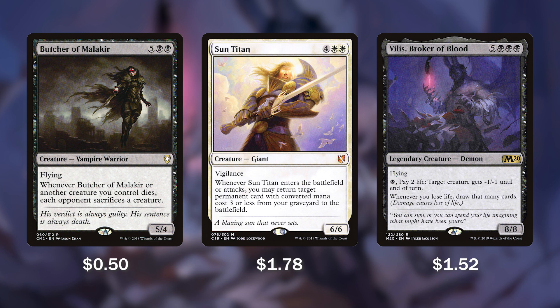Vilis Broker of Blood coming straight out of Core 2020 — an 8/8 flyer with one of the most insane abilities we've seen as of late. For a black, we can pay 2 life and target creature gets minus 1, minus 1 until end of turn. But whenever we lose life, we draw that many cards. So whenever we activate this ability, we get to draw 2 cards at minimum and we can continue to activate it as long as we have the mana to pay for it.